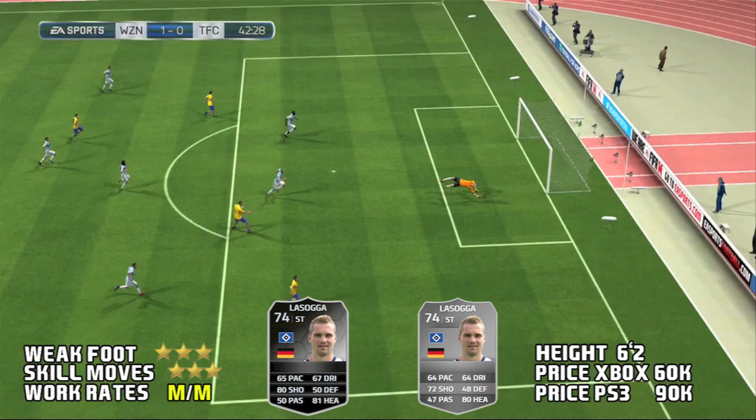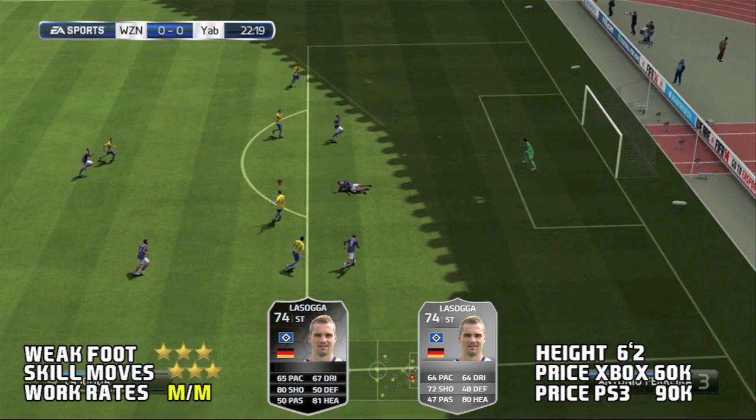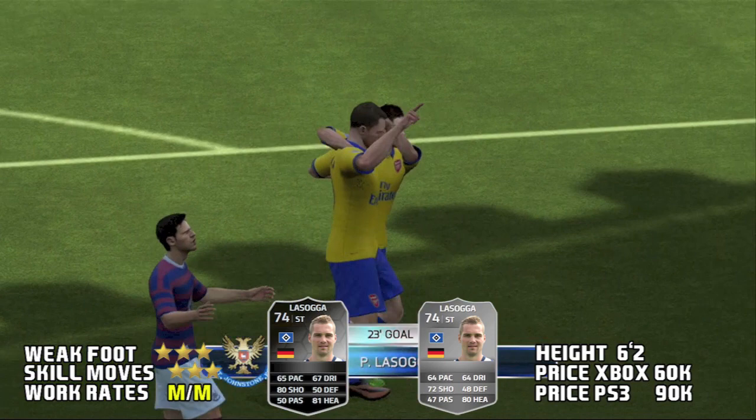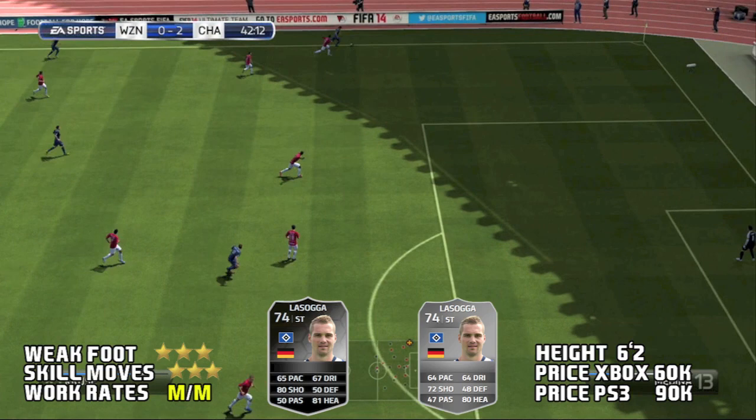He also has the power header trait. His heading stats don't seem too good in the in-game stats, but in the actual game itself he had very good heading. His power header was very nice — he just blasted past the keeper heading wise, and silver keepers don't really save headers too well. He's also 6'2" so he's tall enough as a striker to get headers over most defenders and past the keeper.